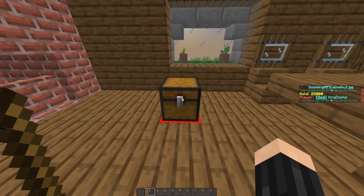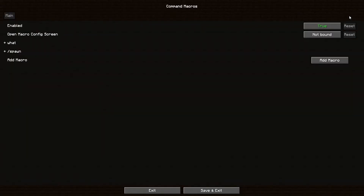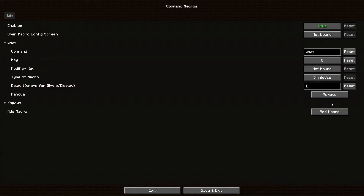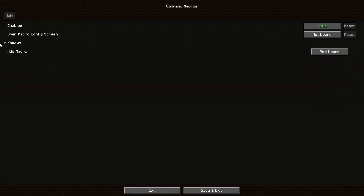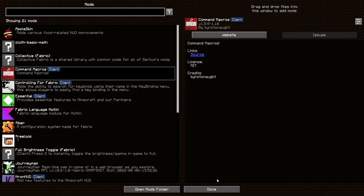Go over here, go to Mods. I already have a bunch of mods here, but find Command Macros and go over here to Configure. Then you add a macro. Go over here to Command, select all with Ctrl+A and delete it all. We're going to make it so it types 'key offhand.' Now this isn't going to be exactly the same if you're using Lunar — the process is similar. So you type 'key offhand' in the command field. It's not an actual command, but that's what it's going to say in chat. Then configure your keybind — in this case, I'm going to set it up as C. Then click Save and Exit.